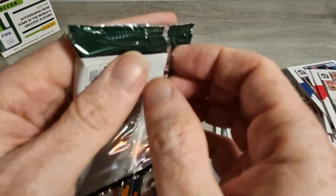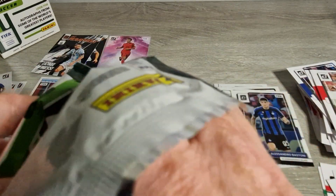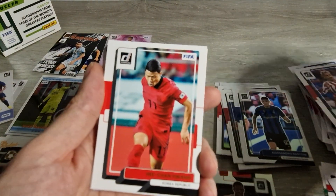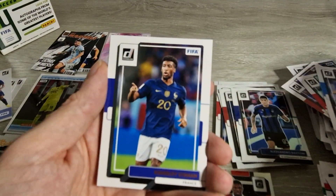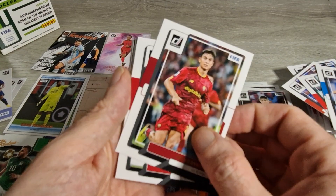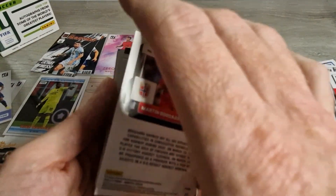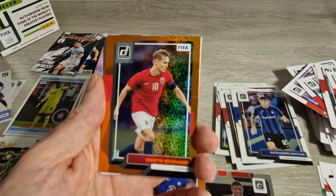Last pack - can we get a bit of magic? Fingers crossed we can pull something absolutely unbelievable. Who knows, let's just go and see. Rafael Varane - done some job for United to be fair. Antoine Griezmann. Rafa Silva from Benfica. Here's a Martin Odegaard - nice. Is it orange? I think so - correct me if I'm wrong, let me know in the comments below which one it is.